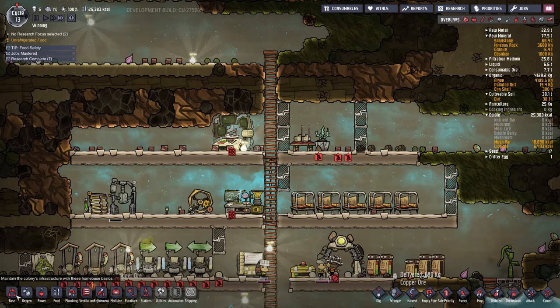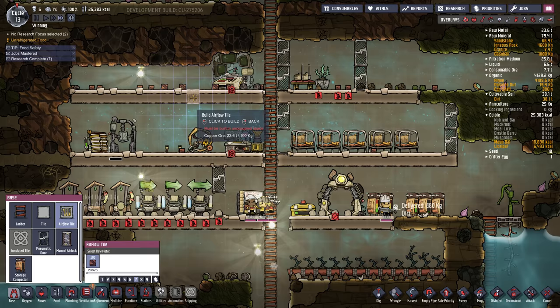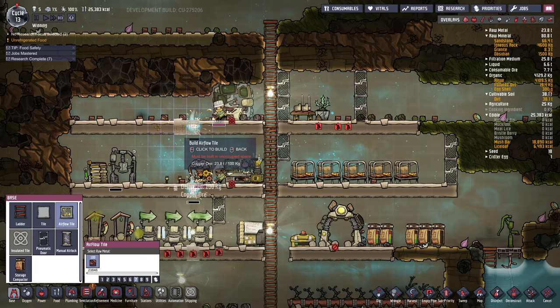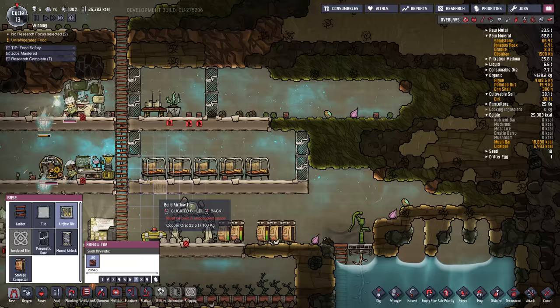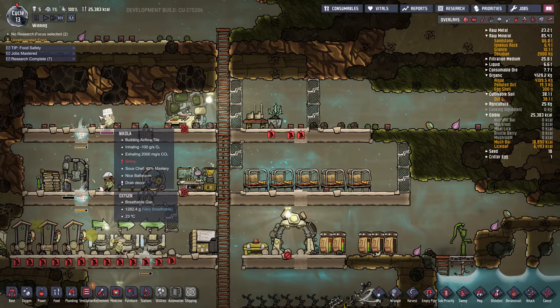Since we have air flow tiles now, I'm going to go around and build air flow tiles spaced out on every floor — I like to do them every four tiles or so. I'll put them around here, build one over here, and one in the bedroom. This will enable the CO2 that they're exhaling to float down to the bottom and make its way down here.